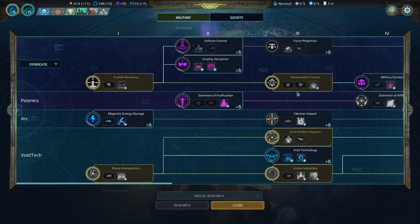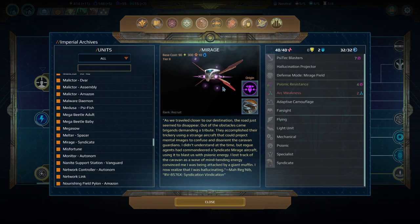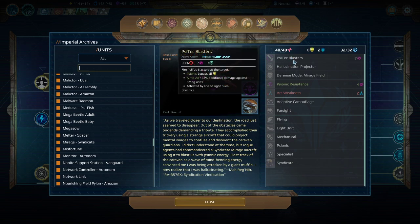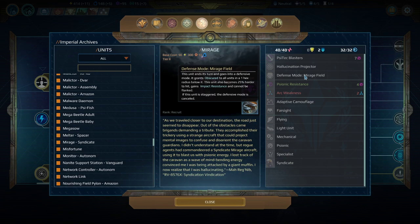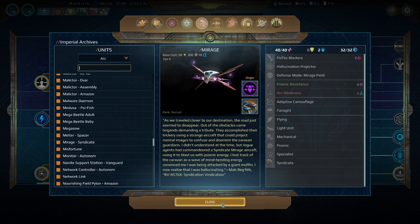Next up is Force Projection with the Mirage. The Mirage is not my favorite unit. Hallucination Projection is actually really quite strong, and the Defense Mode Mirage Shield is also quite strong. The combination can make your army very difficult to deal with in a certain respect — it's more of a defensive type unit. But it's a very squishy defensive unit, defending other units well and making the enemy disrupted, while it itself can be blown out of the sky really quite easily.